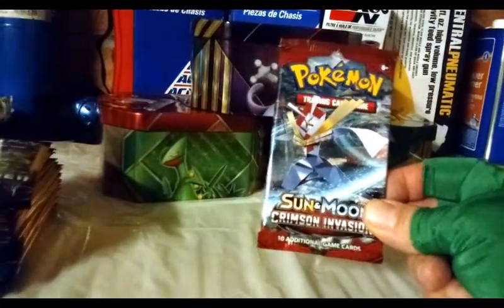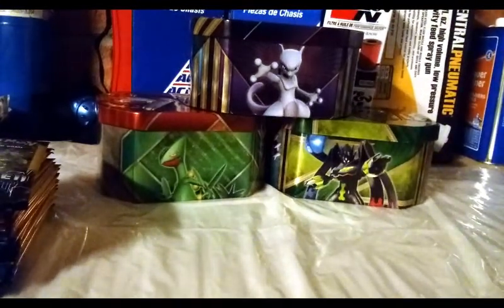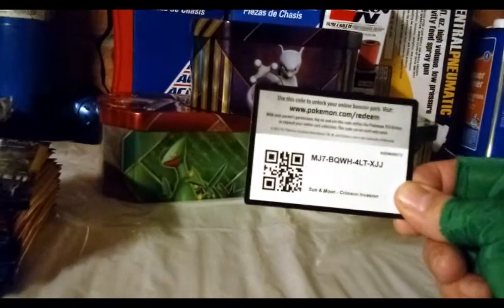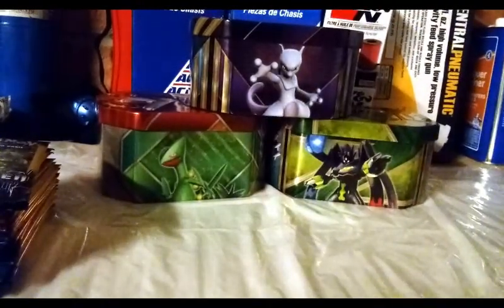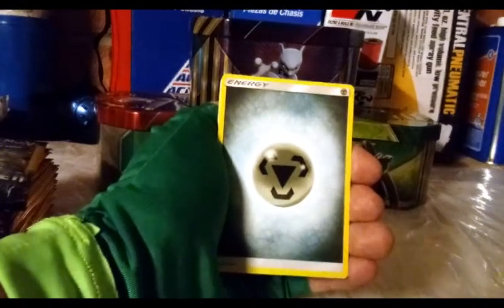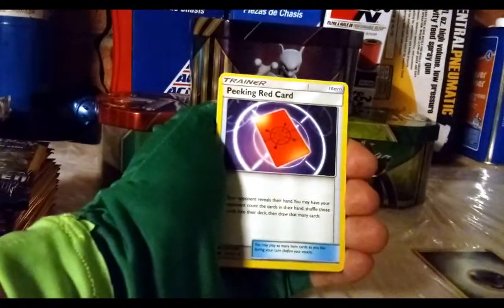Crimson Invasion — let's go! There's no code card in the three-packs, but here's the code card for Crimson Invasion — there you go. We have a steel energy — or metal energy, whatever you want to call it, I still call it steel usually. Peaking Red Card, Cinccino, Geodude.